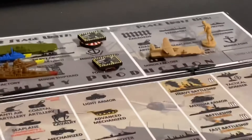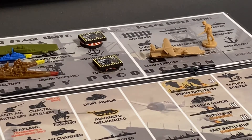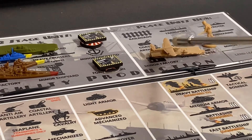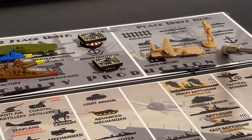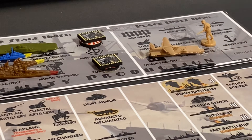Great Britain started this turn with 19 pounds in their bank. They finished their escort carrier for a cost of four. They bought a tactical bomber to go on it for 11. And they bought a colonial infantry, which will go to Eastern Egypt. That made their 19.